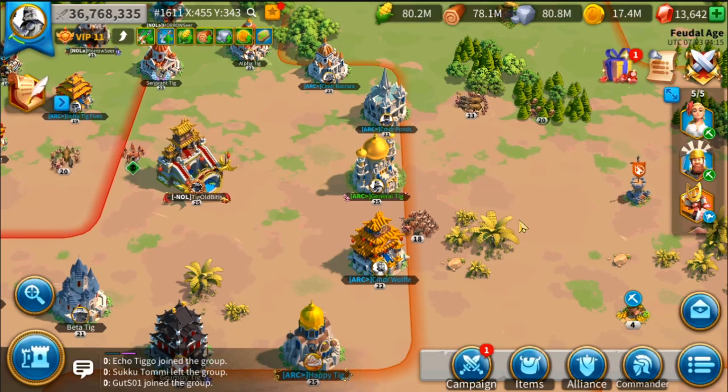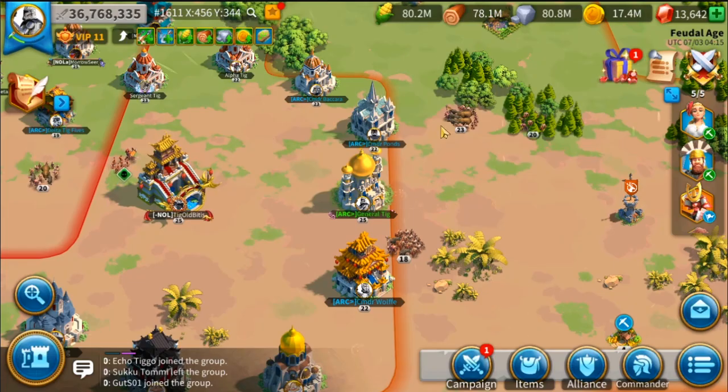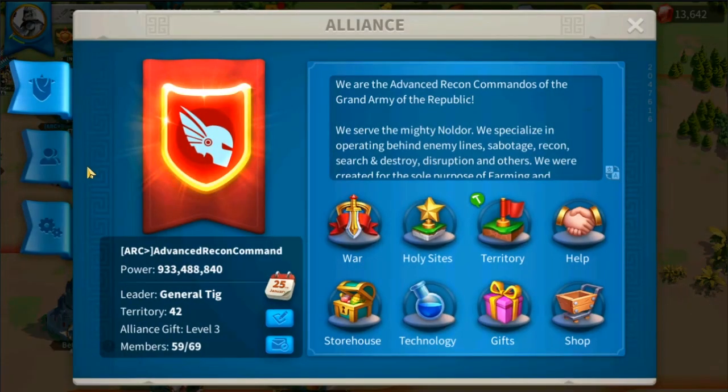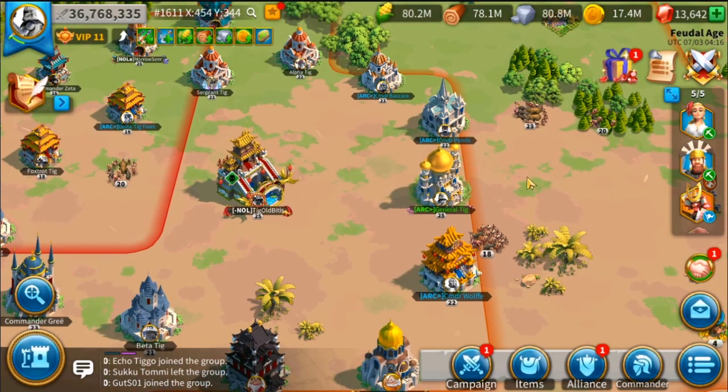Without further ado, let's begin this video! Alright guys, so we are now in our alternative account here, General Tig. He was formerly known as Captain Tig. I promoted him to General so that he can lead our farm alliance here, Advanced Recon Command. This is our farm alliance and also our art alliance.